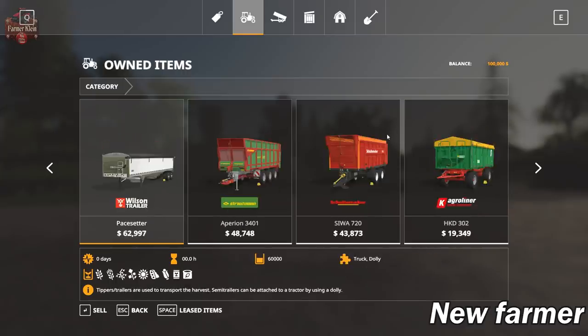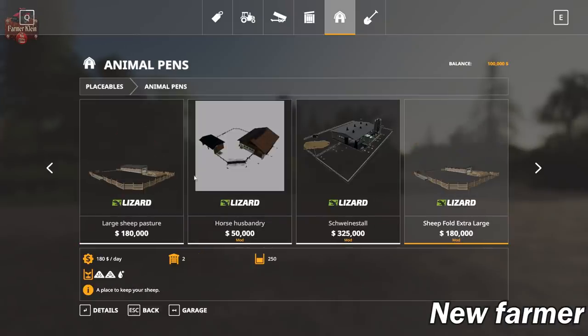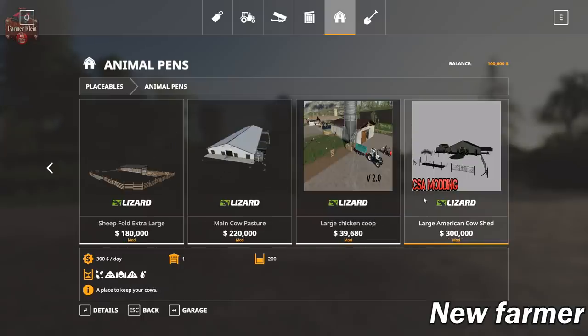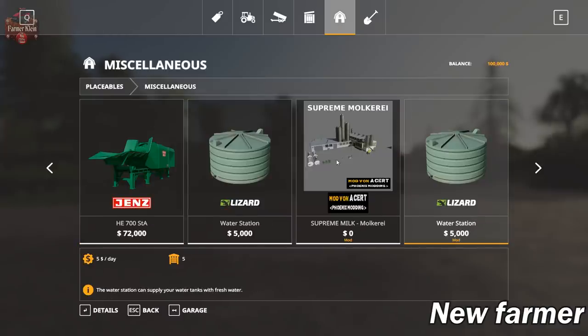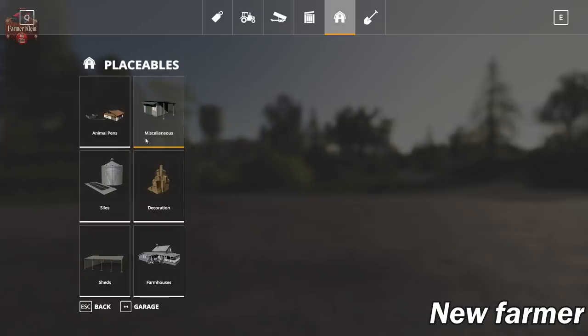Since we talked about those custom buildings, let's go ahead and take a look at placeables — areas that we could sell and put down. As far as custom placeable animal areas: we've got a big horse husbandry area, big pig area, sheep, cow, chicken, and another cow area. In miscellaneous we've got the milk plant, a custom water station, a fuel pump, and a workshop.